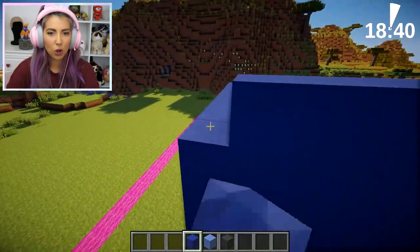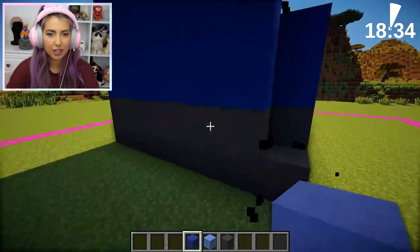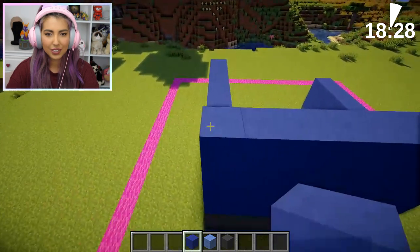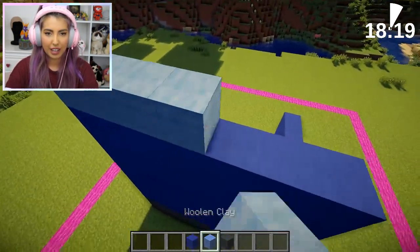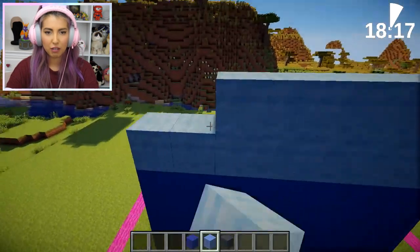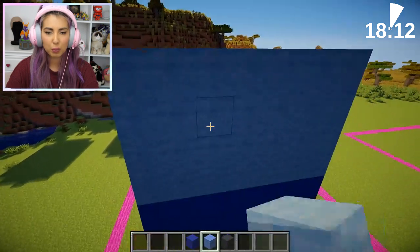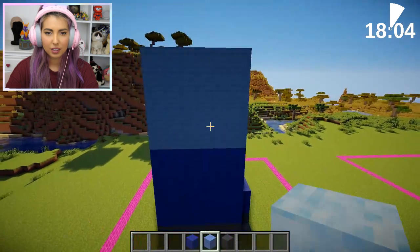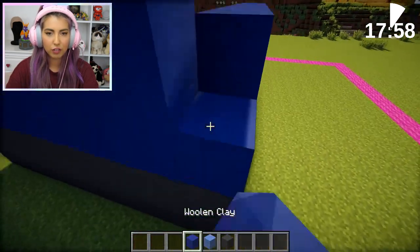I'm trying to decide how tall he should be. Maybe he shouldn't be like that. This is stressful. It actually is really stressful. I don't know what to do. I'm on the struggle bus. I'm just building the body of Steve right now, so I'm going up. There we go. I just don't know how tall he should be — if it gets too big, I don't know if I'll have time to complete it. I'll make a balcony right here. Why not? This is looking okay. I'm doing good now. I feel confident.